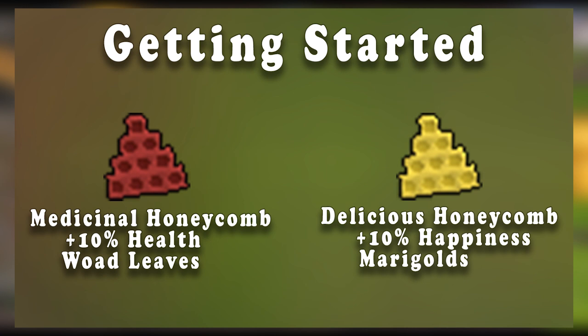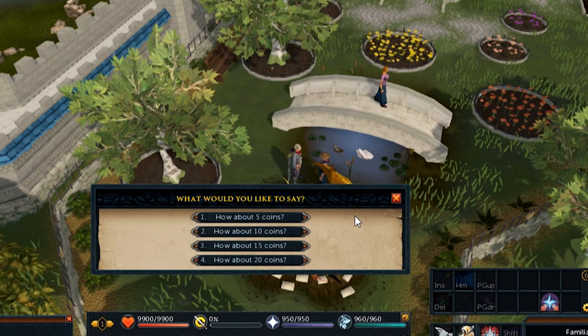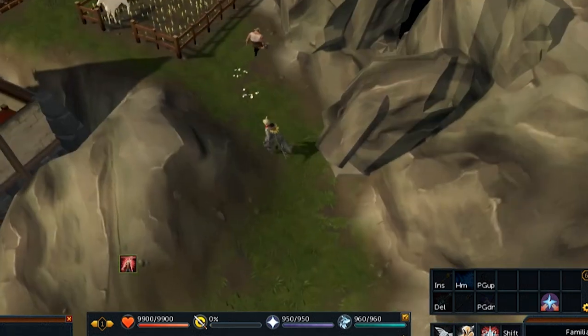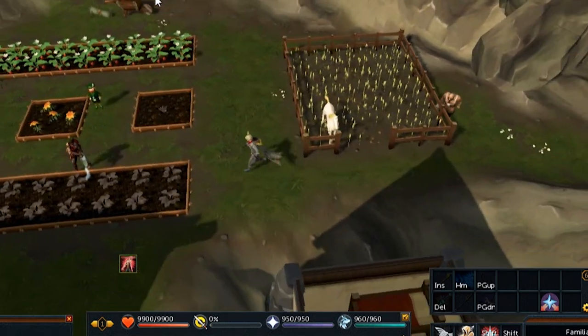Speaking of stats, you can buy or create your own honeycomb using the beehives near your farm. These will generate one honeycomb each per hour. It's only necessary to have around 30 of these to get started, but you should start making honey as soon as possible. You can buy woad leaves from the gardener in Falador Park — if you offer him 20 coins, he will give you two woad leaves. You can also farm marigolds, though you'll only get one per patch, or you can buy them from the GE.